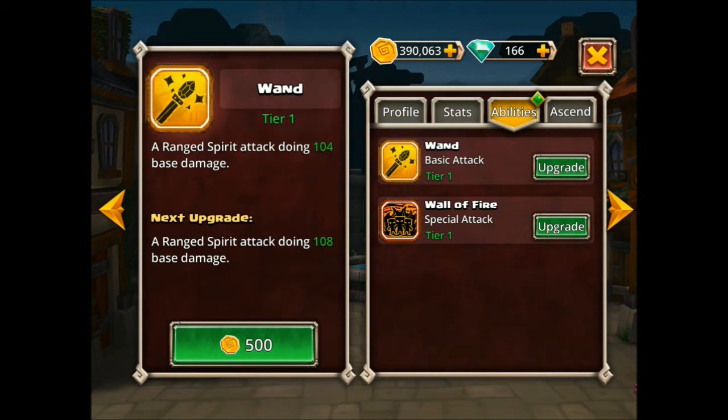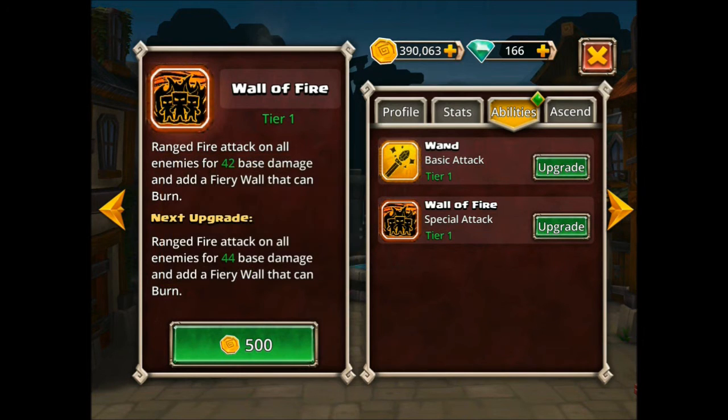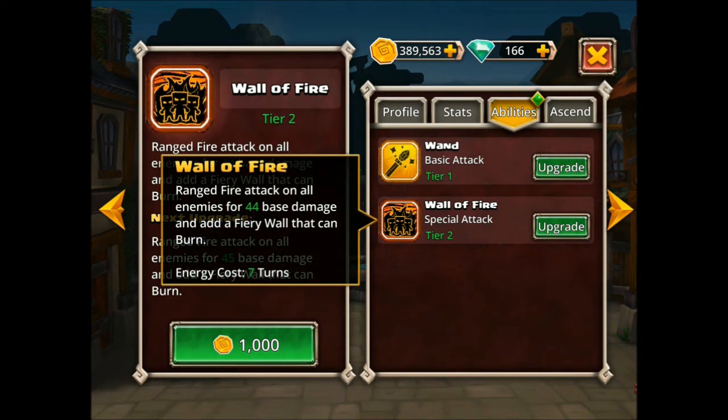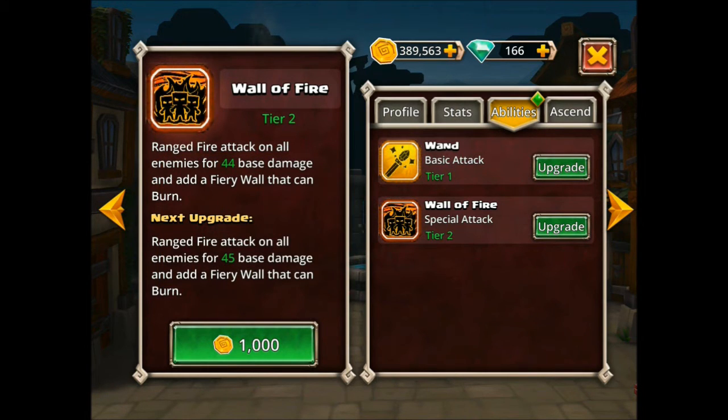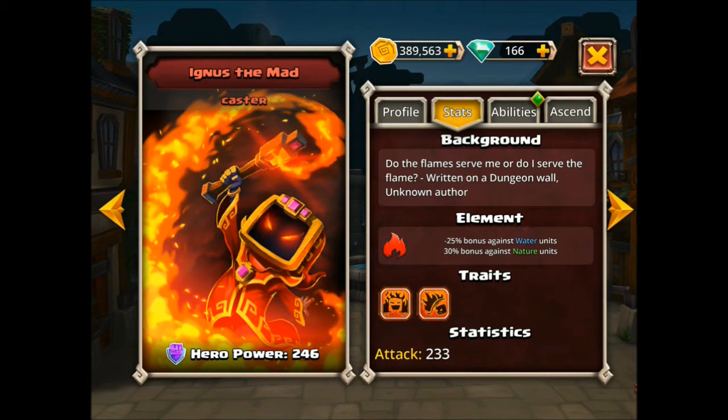Look at his abilities. His basic attack, and then this fire wall. His very first ability is a ranged fire attack that does very little damage. As you level it up, you can see it's not increasing by much. It's very low damage, but it puts up a fire wall between you and your opponent. If the opponent crosses the wall, say for any melee attack, then they get the burning status. Once they have that status on, his damage goes way up — he gets this huge bonus multiplier. So there are situations where he could do some massive damage having inflicted that.